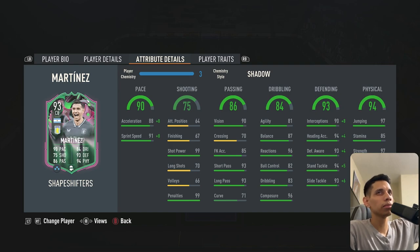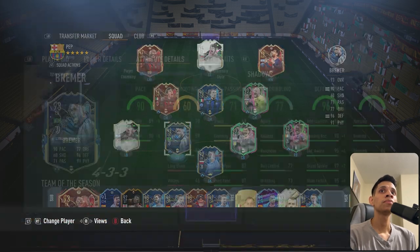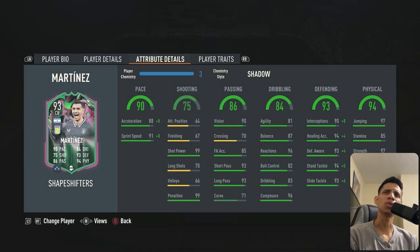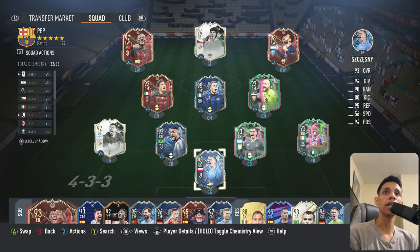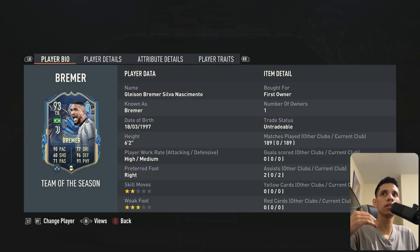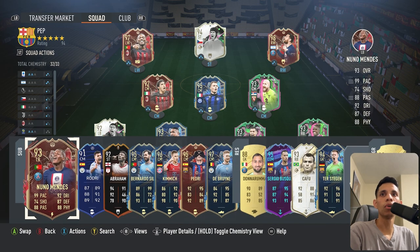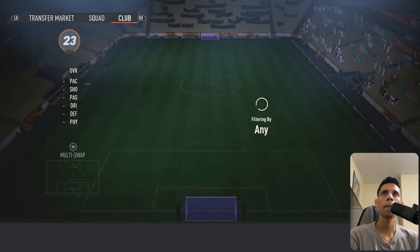Sometimes base stats mean the chemistry style doesn't really hit that good. He was good — it's just something was weird. I got the card to keep so I can keep trying him. You'll know on Twitter if I still run him. A card that's been here to stay has been Bremer — 189 games. One of my favorite CBs right now — let me find him.